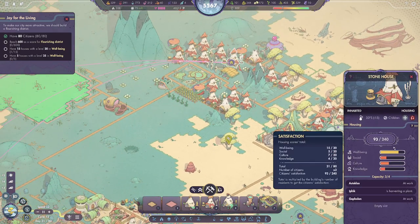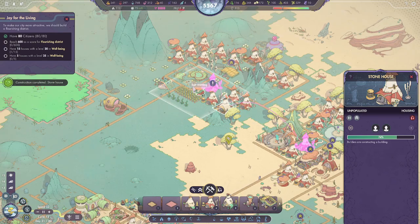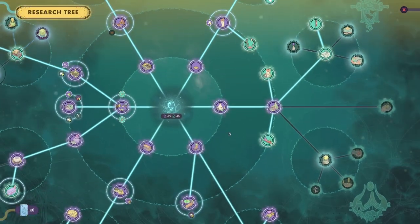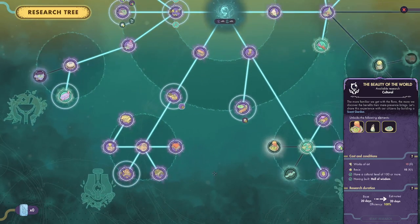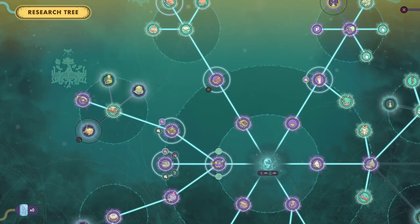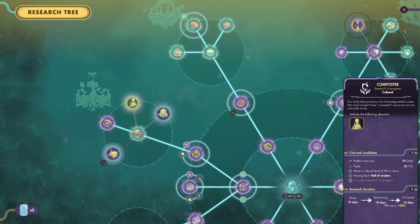How's the well-being in this district? One house is at 15 — that's good, but we need more. The scent garden should help. Roomie houses — fantastic. Does roomie houses help with well-being? Not sure, we'll look at it. Could we do any of these? We could do the composter — it's only going to take 10 days, might as well. We need to hold off until we can get some art.